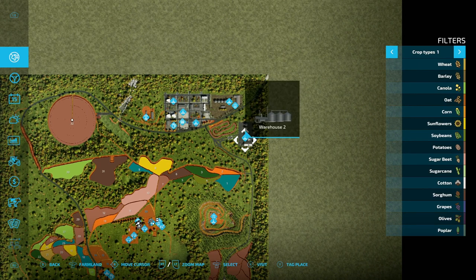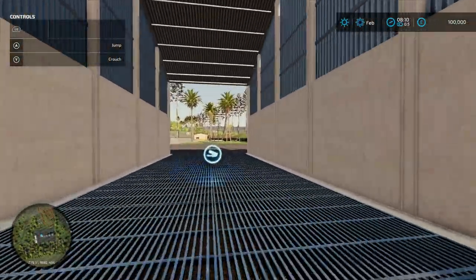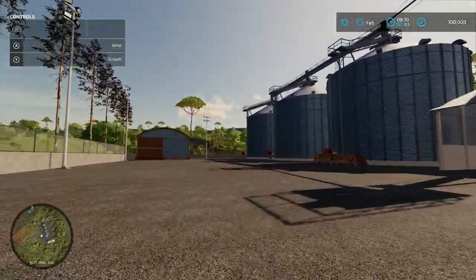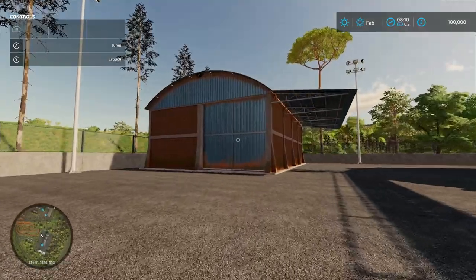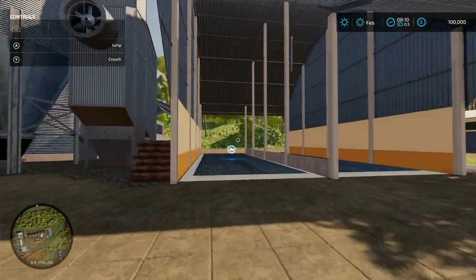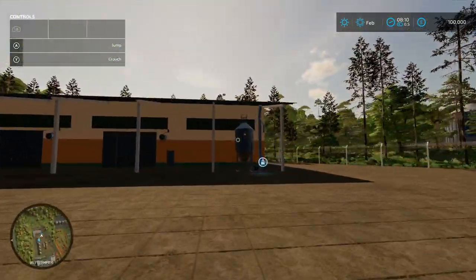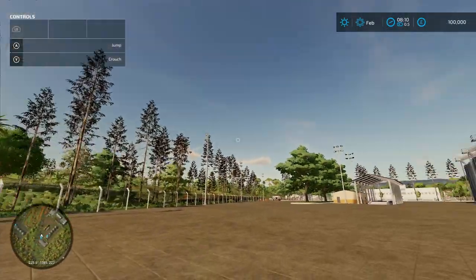Up here is another sale point - Warehouse 2 - a big silo that's a sale point, not one you use yourself; you just chuck all your stuff in there. It takes up quite a sizeable chunk of the map. Down here there's a decorative building you can't get into. Then jumping to Warehouse 1 - another sale point, a big complex of bins to sell all your stuff off. Around here there's another buy point for pig food, with a little icon on the front.